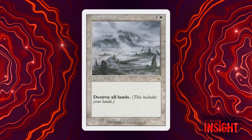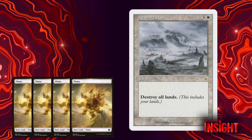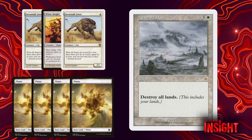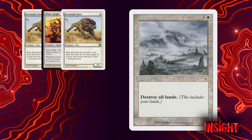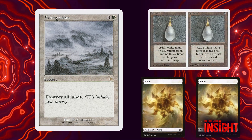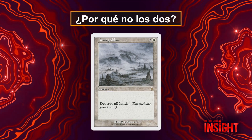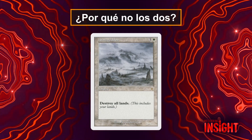Armageddon is interesting in two respects. You can either get ahead on the table, typically with cheap cards, and cast Armageddon and then kill your opponent, or you can accelerate to it using artifact mana and then have mana left over to operate after you've cast Armageddon. Or you can do both. And Armageddon has showed up in both contexts.